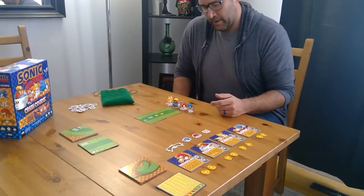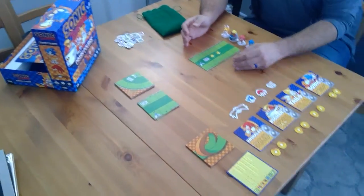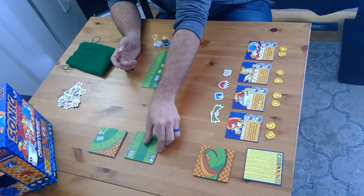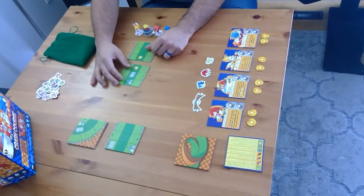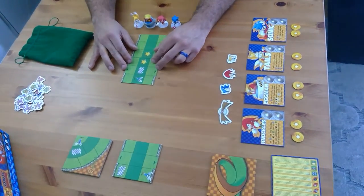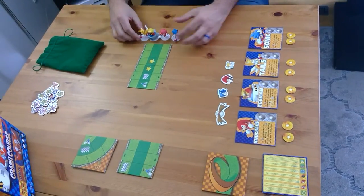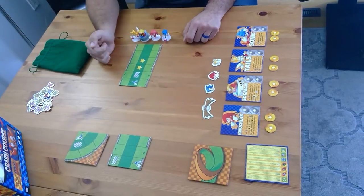So I'll start with setup. You'll take all these tiles and separate them — track tiles featuring corners and straightaways, different obstacles. You'll take the two tiles with stars on them and place them so the star pieces are touching. That's how you start setup. You'll take all the players that are playing, set them off on this side of these two tiles just off the track, and take the remaining two piles and randomly separate them into two different piles.